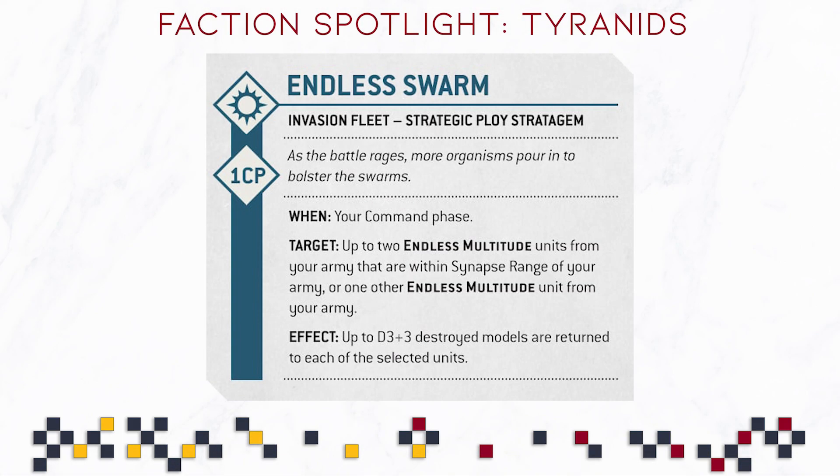Last but not least is the stratagem spotlight — Endless Swarm for the Invasion Fleet. For 1 CP, during your command phase, target two Endless Multitude units within Synapse range, or one other Endless Multitude unit. Effect: up to d3+3 destroyed models are returned to each of the selected units. That means swarm armies are getting support, which is great. On average you are resurrecting around 10 Termagant models, which could easily be worth 60 to 100 points depending on their cost. Endless Swarm is a very strong stratagem indeed.